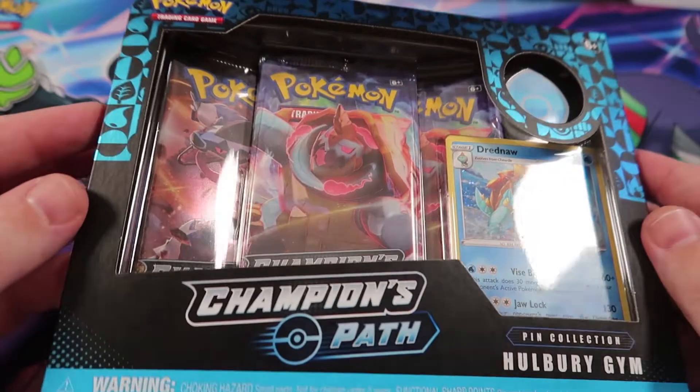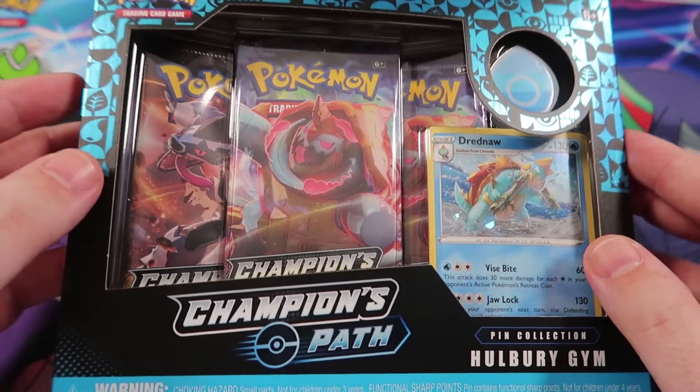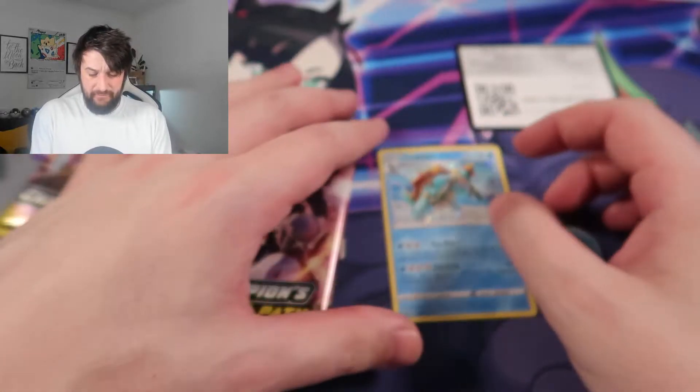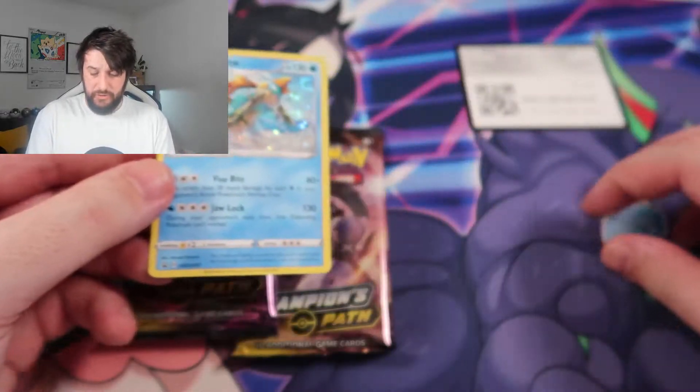Here we are — this is what the box looks like, same as all the others, same as the Turf Field and all the other gym ones. Let's just crack it open, no more mucking around. Quick, snappy videos for you guys. Here we have all the contents: you get three Champions Path packs.